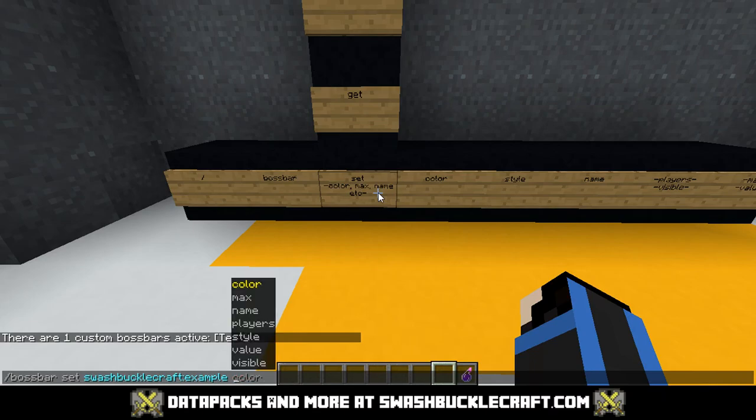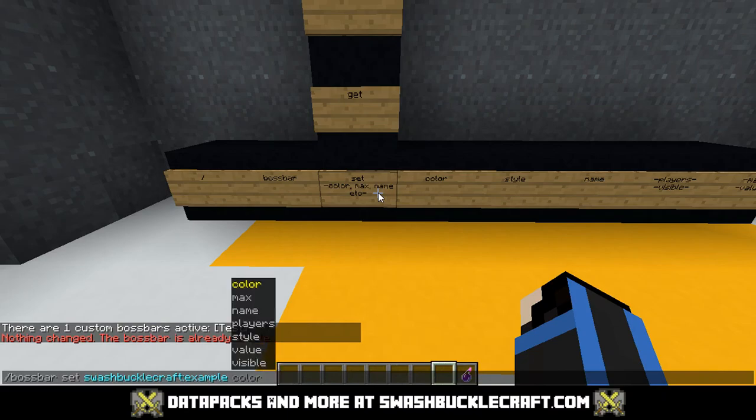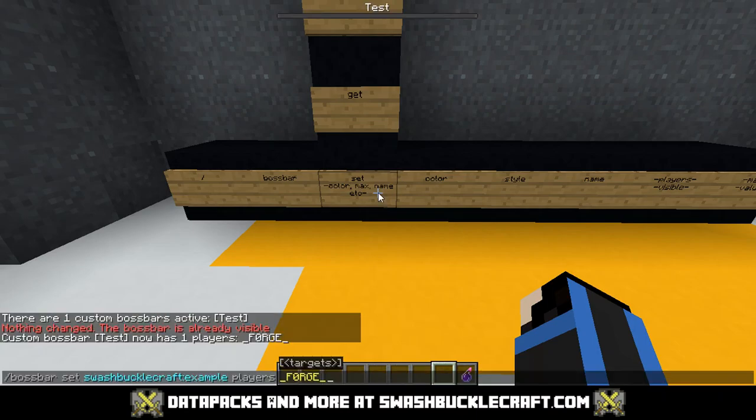To see these changes, we have to set visible to true — though apparently the default is true — and then show it to whatever players you want. I'm going to display it to myself, but you could just as easily target all players within a certain distance of your boss or something like that.